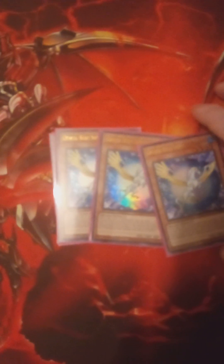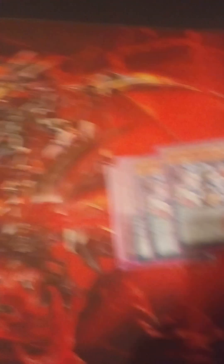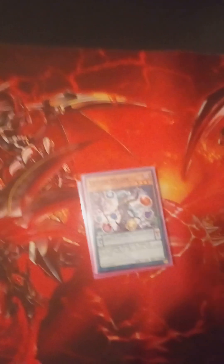Three Sapphire Pegasus — he puts Crystal Beasts in your Spell/Trap Zone. Three Crystal Master — she protects them from being targeted by card effects. One of each of the other Crystal Beast cards.